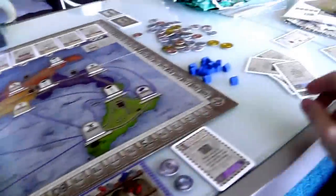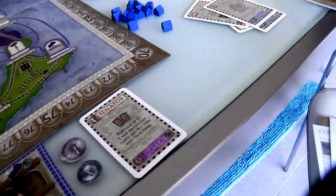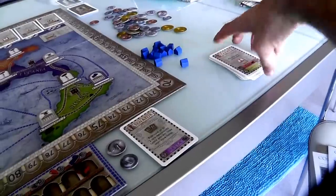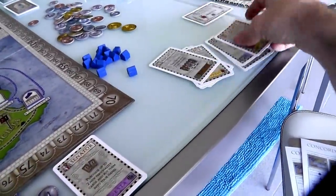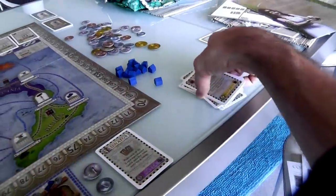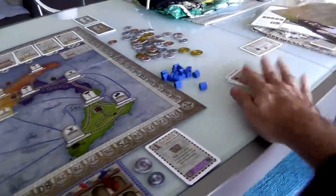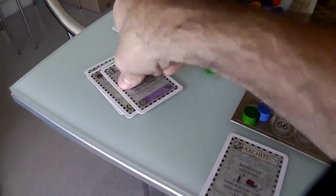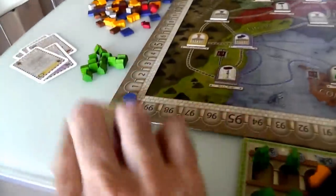The important thing was Jen played a Senator, got a couple things, and now she can start focusing on an end goal — which is more than anything else, getting more colonists out, because she is stronger in colonists than me and has the Colonist card that will let her do it. Back to my turn. Now I am going to use one of my Prefect cards — remember I've got two of them.